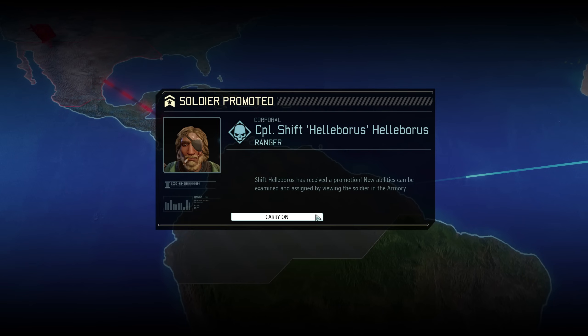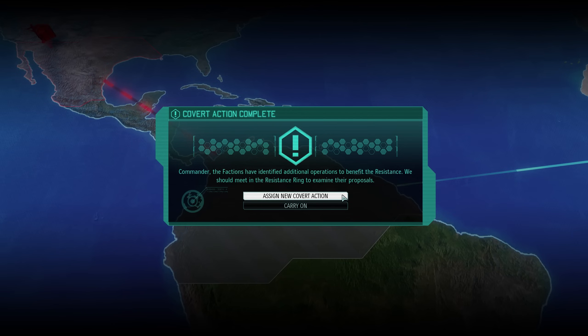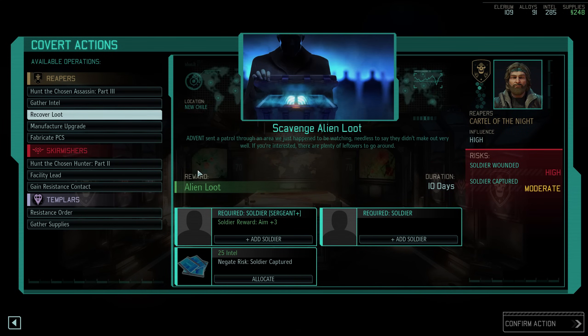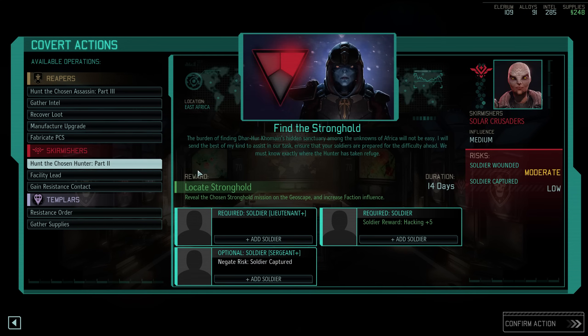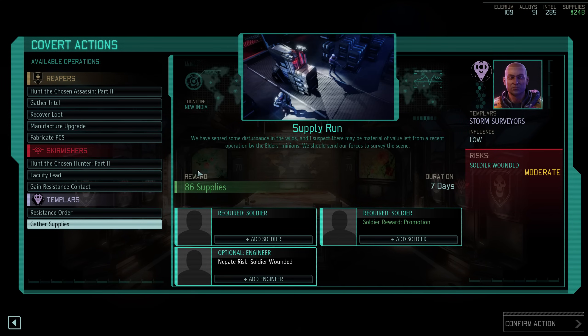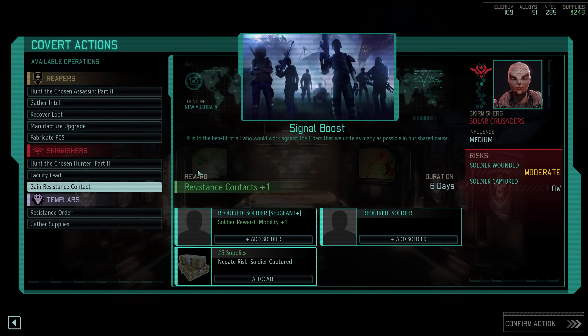As we're reminded of Helleboros' promotion, we have to choose our next covert action. The list is quite long with several interesting missions, but there is one above all others — a free resistance contact. Resistance contacts are extremely valuable and will ultimately be the limiting factor deciding how quickly we can fight against the Avatar project. Completing this would also allow us to make contact with the region needed for the next plot mission. So I think this is the best course of action.